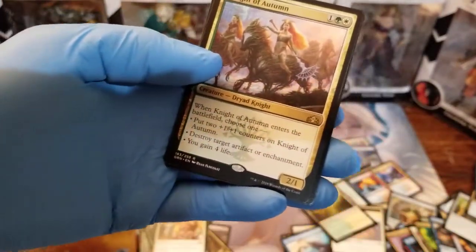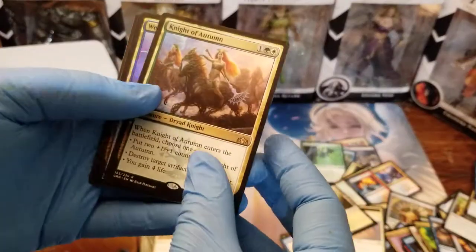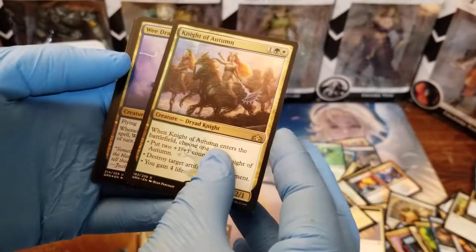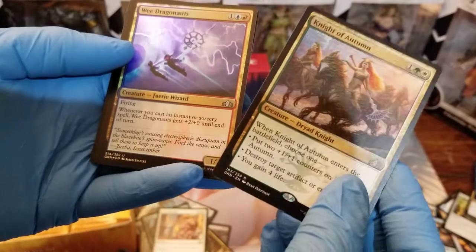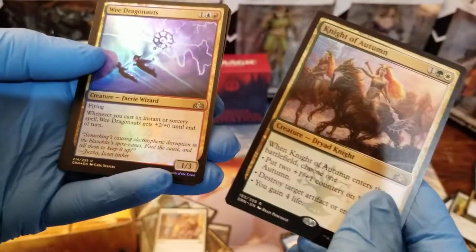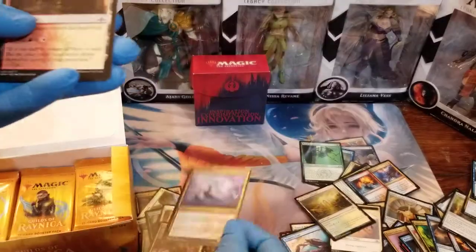Night of Autumn — that is really pretty art; I've already seen this on the spoilers online. And we obviously have a foil coming. It is a fairy wizard — Wee Dragonaughts! That's kind of cute, actually. The cute card. Funny.